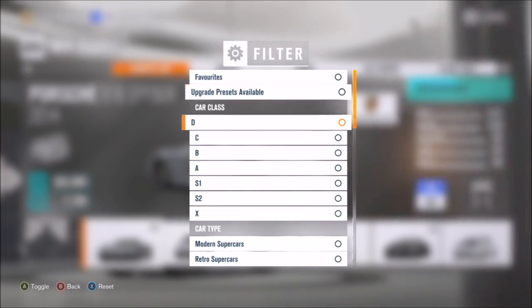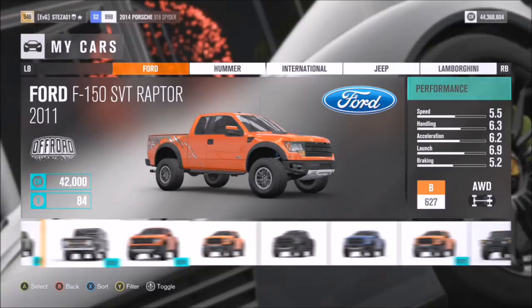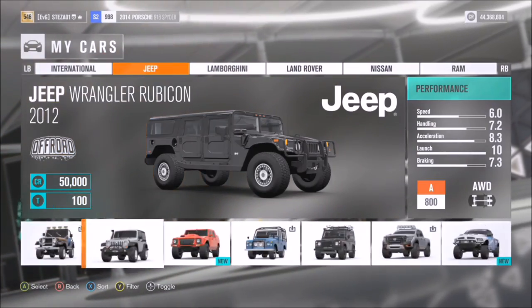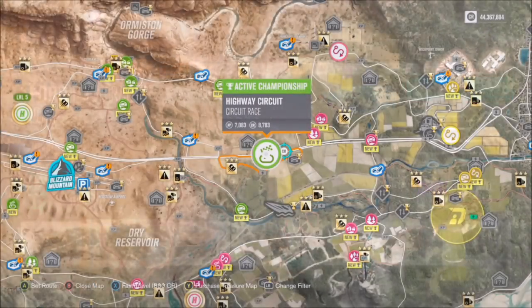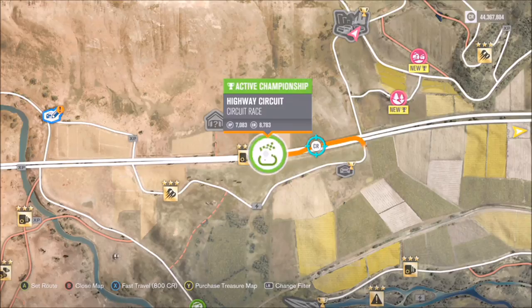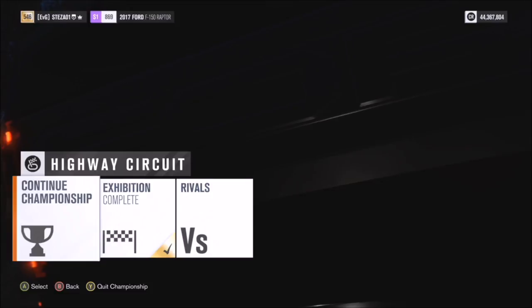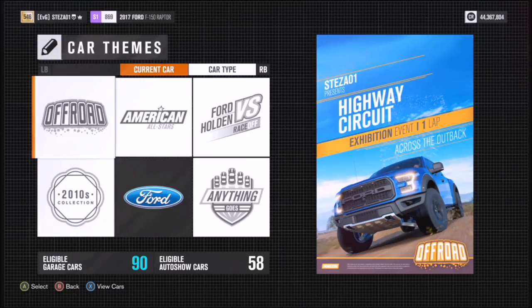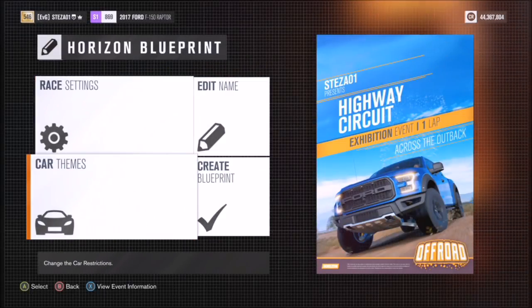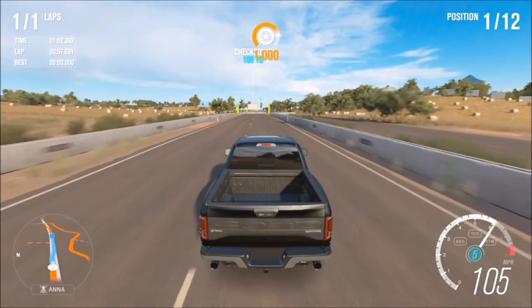The third challenge wants you to complete three races in an off-road vehicle to win the Subaru Brat Horizon Edition. I picked from my off-road vehicles and went with an F-150 Raptor with about 1,000 brake horsepower. You can pick whichever off-road vehicle you're comfortable with. Instead of doing a championship, I just did the same race three times on the highway circuit — very simple. You can also do three different races; just pick a quick, easy, short one.